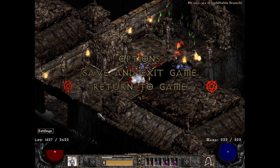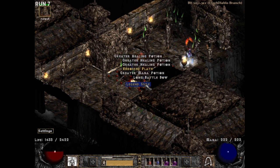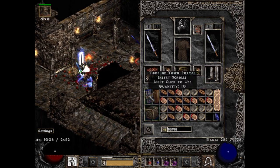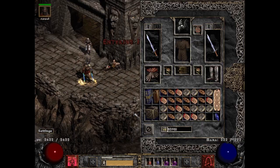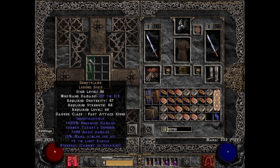We're starting off at Pindle on run 7, and we're starting out with me forgetting to press the record button. Thankfully the drop was not that crazy anyways. It is a TC87, but it is quite possibly the worst one — the unique Legend Spike, Ghost Flame. Things you absolutely don't love to see. Get this off my screen immediately.